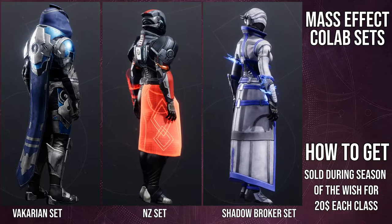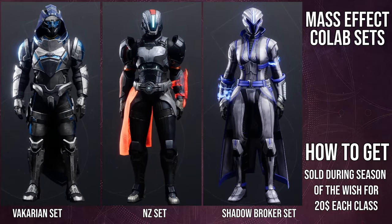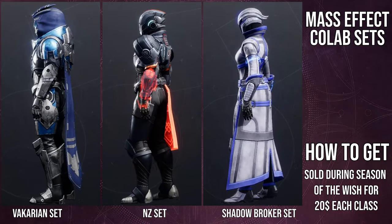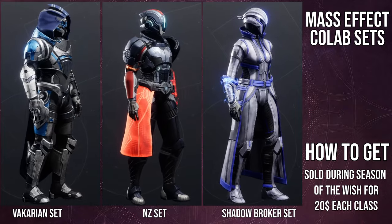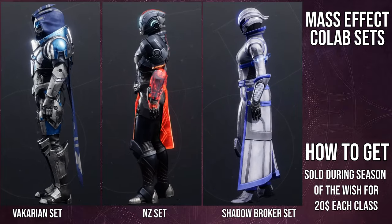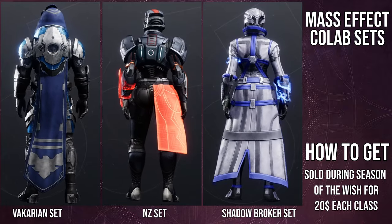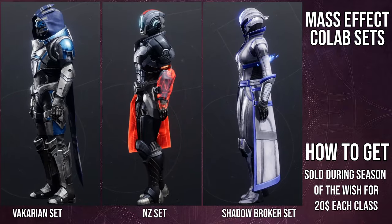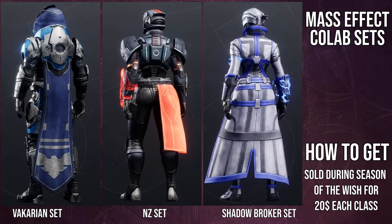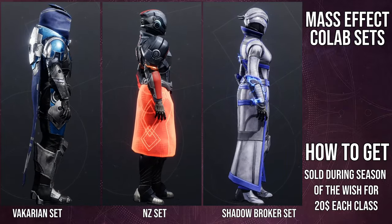For the armor sets, we have Garrus for the Hunters, Commander Shepard for the Titans, and Liara T'Soni for the Warlocks, which I think is really cool. Some people might think Hunters should have gotten the N7 set, but for me, Titans are always going to be like the vanguard — the main troops. I know some people will say N7 is more like a covert operative which means more Hunter, but Commander Shepard for Titans just kind of makes sense to me.